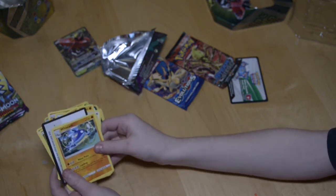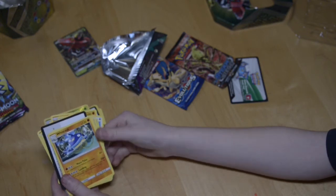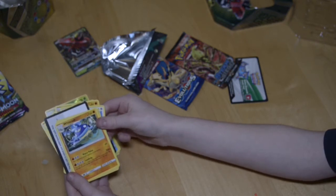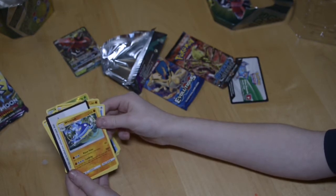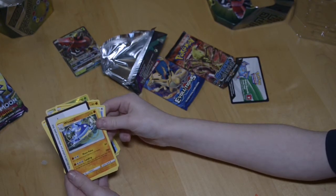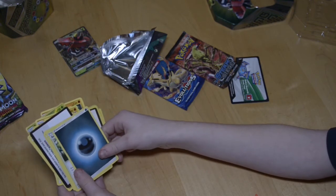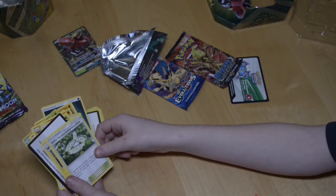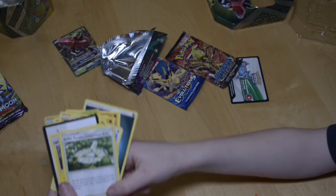I got Wishiwashi — he has 130 HP! Landslide says discard the top three of your deck; this attack does 100 damage for each energy discarded this way. And I got an energy and a Trainer. I don't really like Trainers either.